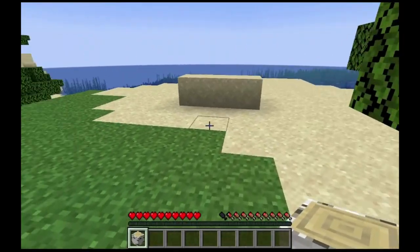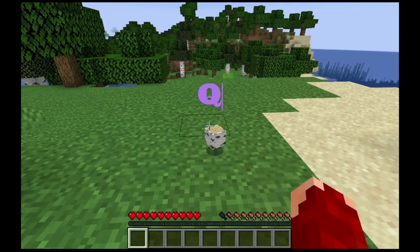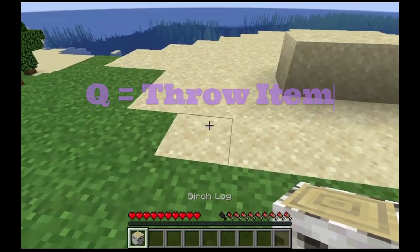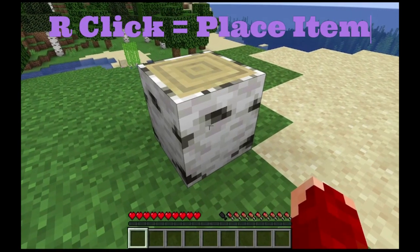Grab it. Hit the middle block — Q throws the item. Right-click places the item.